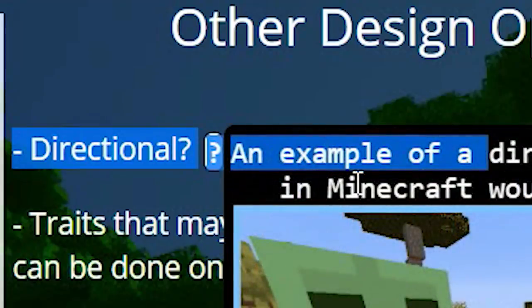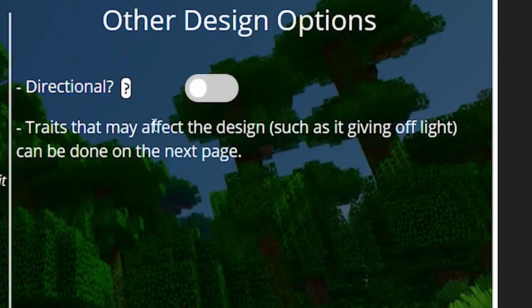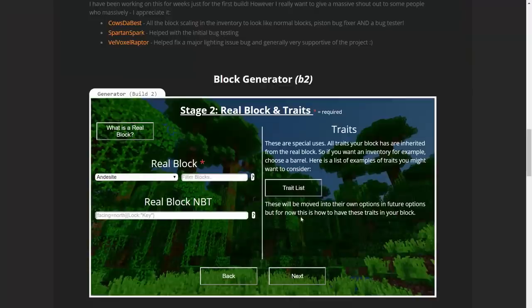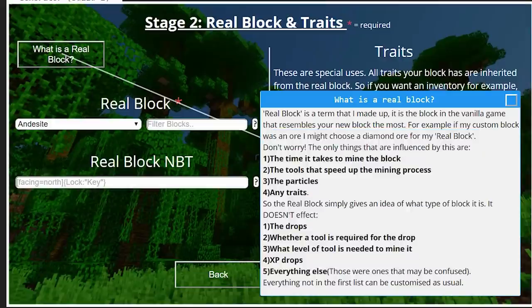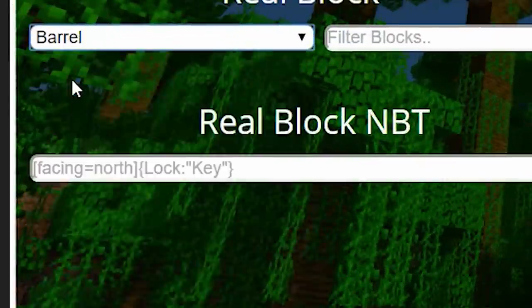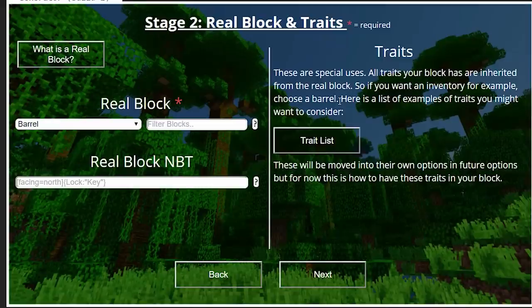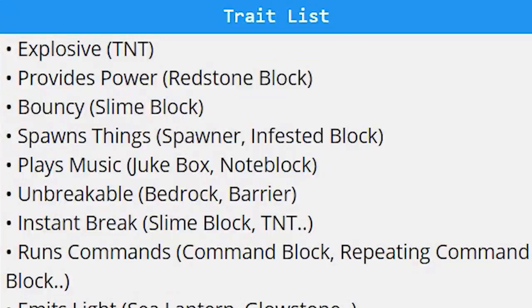Over here, you can also determine if you want the block to be directional or not — for example, a slime block head facing only one specific way: left, right, up, down, south, etc., similar to a piston or a piece of wood. Since we don't need it to be directional, we're just going to click Next. Now we're going to add some block traits. This is essentially what this custom block is going to be closest to when it comes to an actual block in-game. We're basically trying to choose a block that's going to act as close to how we want the trash can to work as possible. Since it stores items inside, let's choose a barrel — it even says so right here: if you want an inventory, choose a barrel. You've got lots of different traits to keep in mind: do you want this block to be explosive, give power, be bouncy, etc.